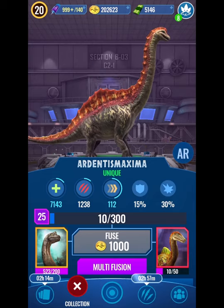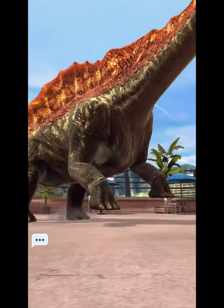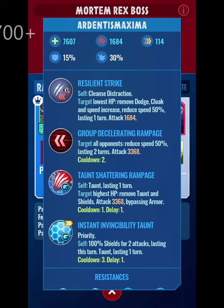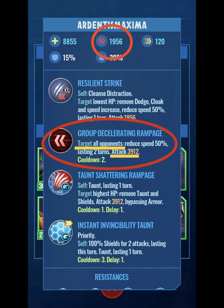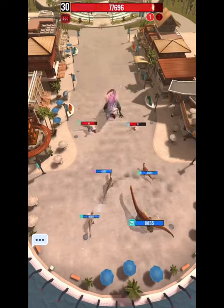The Ardentis Maxima is the most important dino — its stats will determine your success. It will take out the minions, taunt, and tank the boss's damage. This dino needs at least 6,700 health because the strongest boss attack is just below 6,700 damage. The Ardent will also need at least 1,670 base damage, since its multi-hit skill deals double base damage, meaning at least 3,340 damage. With the damage boost, this equals 5,010 damage — enough to one-shot both minions.